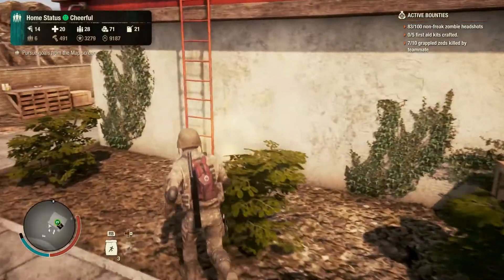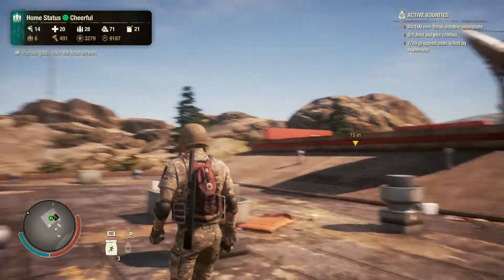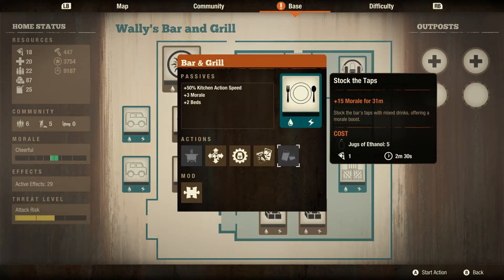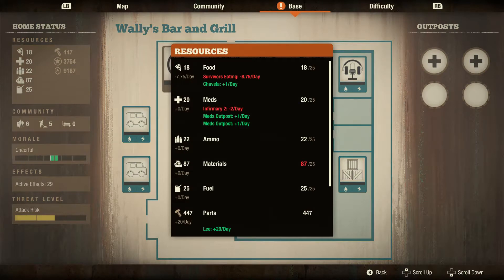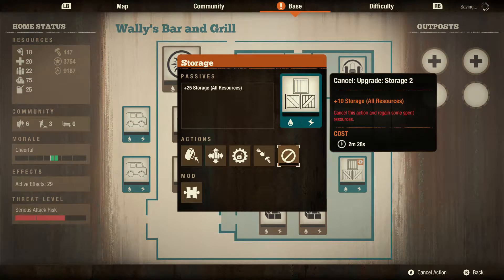Our first base is Wally's Bar and Grill. It costs 500 units of influence and requires four survivors. It comes with two small outdoor slots, two small indoor slots, and one large slot. The base comes with a kitchen, but it's useless without the cooking skill or the slow cooker mod. I am going into this base with six survivors. The two slots inside are clearable and serve as two extra beds each. Once cleared, one can add their workshop and hydroponics, a still outside, and a workshop.